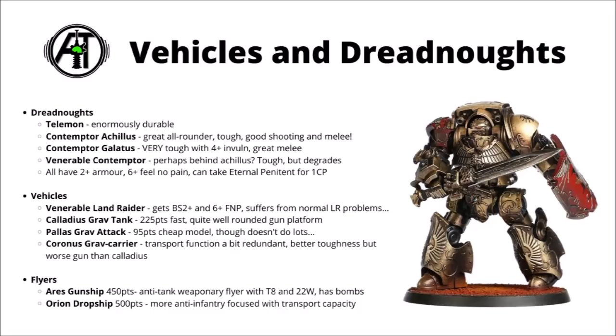Finally, we have the two very expensive flyers: the Ares Gunship at 450 points, which you'll mainly get value from using its anti-tank weapons. It is going to be a pain to remove for most armies, being Toughness 8, minus 1 to hit, and a massive 22 wounds. It also has a few mortal wound bombs you can throw around. Some people do seem to like it, but for me it does feel like a lot of eggs in one basket — some armies might destroy it with relative ease, and some armies might be able to ignore it. Out of the two flyers it's certainly better than the Orion Dropship at 500 points, which has more of an anti-infantry focus with its guns, but I think those guns for the points are just nowhere near as effective as the Ares.